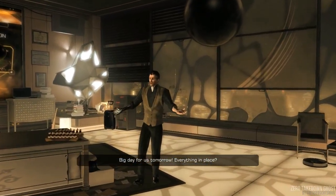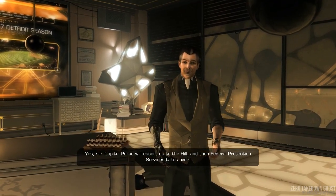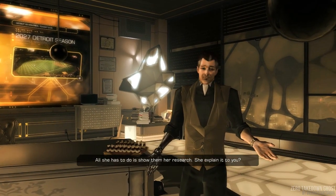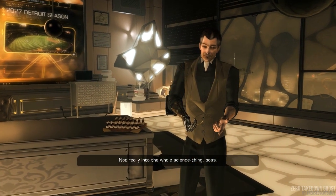Big day for us tomorrow. Everything in place? Yes, sir. Capital police will escort us to the hill, and then Federal Protection Services takes over. Good, good. How's our girl holding up? She's nervous. All she has to do is show them her research. She explain it to you? Not really into the whole science thing, boss.